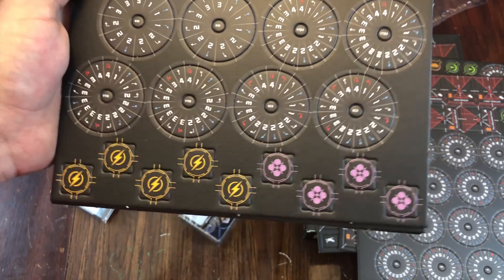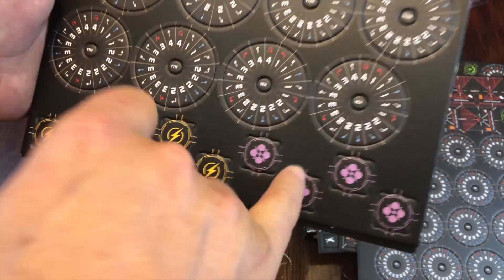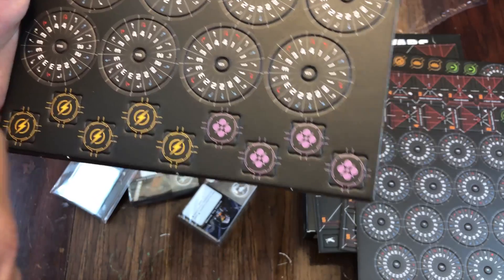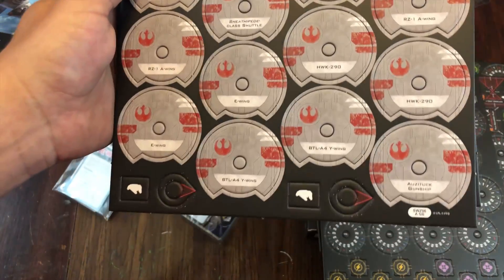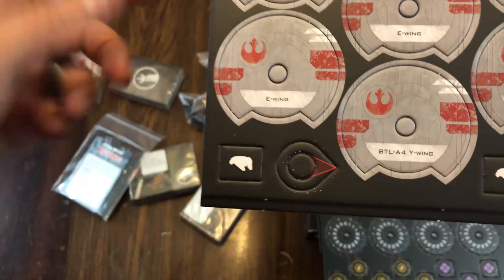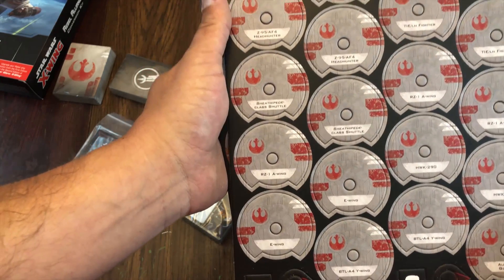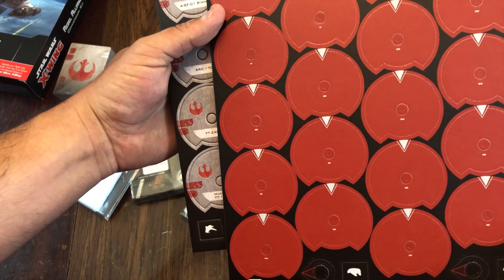Between forcing the purchase of expansions and core sets you don't really need, not having enough tokens, and another thing that's missing from the conversion kits — the medium bases. You're only getting four medium bases in these conversion kits, and the number of ships converting over to a medium base is definitely more than four. I always store the base with the ship, but now I can't because I'll have to switch bases between ships. And the previous ships on small bases now going to medium base require a special converter peg, which limits you further.